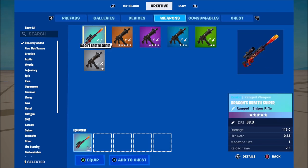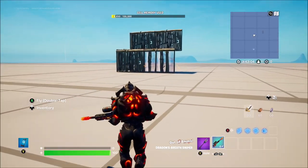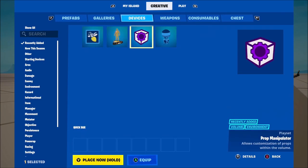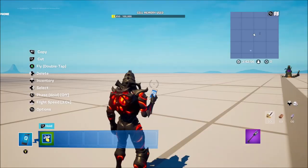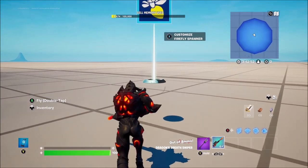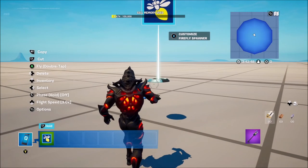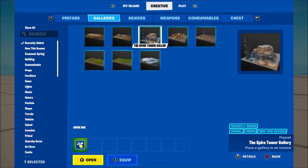The Dragon's Breath Sniper shoots burning bullets, as you can see, which is super cool and has an awesome effect. Then if you go over to the Devices we have the Firefly Spawner, so instead of throwing them down you can actually spawn them on the map using this device, which is really cool.